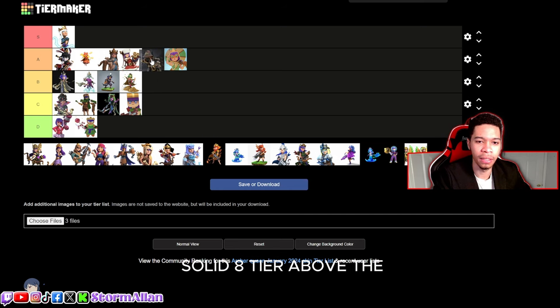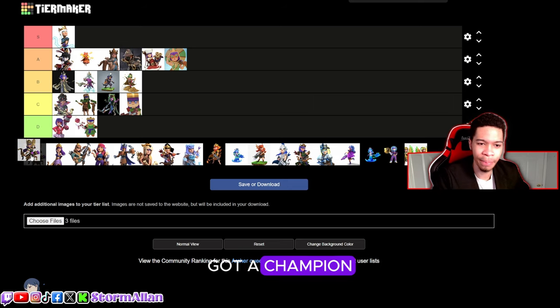Now we got this one that's grown on me so much — I believe it's the Shadow or Rogue set. This one's kind of grown on me with the hood over the mouth, the hat, the witch hat. For now I'm gonna put it in a solid A tier, above the Jolly Queen.